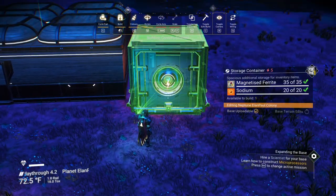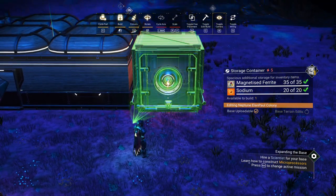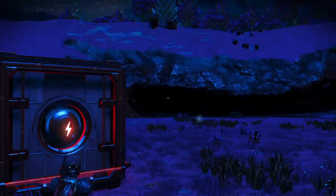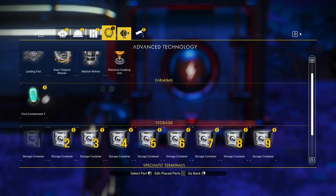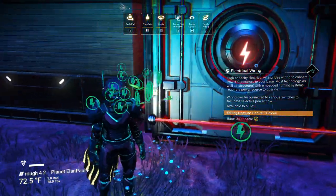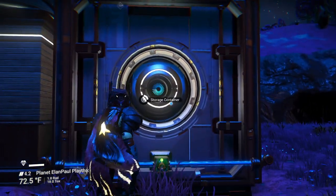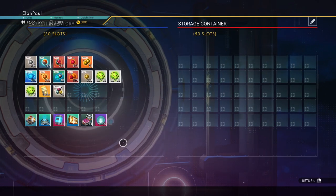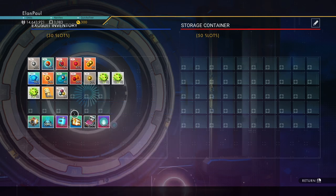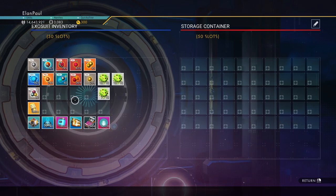Let me just make sure we're getting it lined up okay. You see it needs power. So go back to your power icon, wire some electrical wiring — just put it right to the side of this unit, and it now has power. You now have a working storage container, which has plenty of room for stuff you just want to store. And you can move things around in your own inventory while you're in here — it's a little different than it used to be.